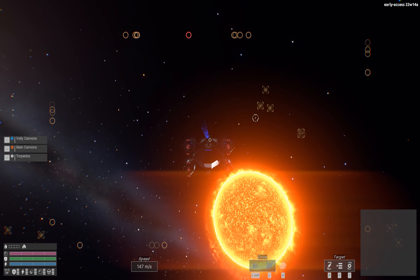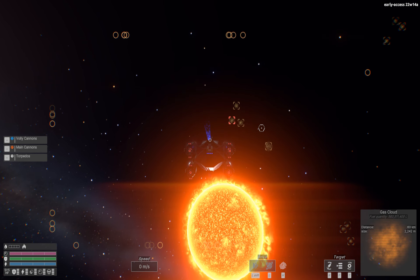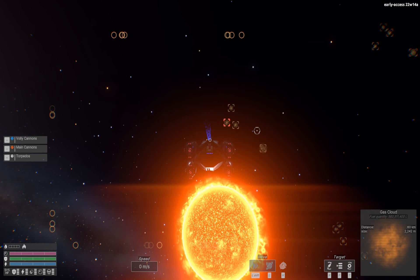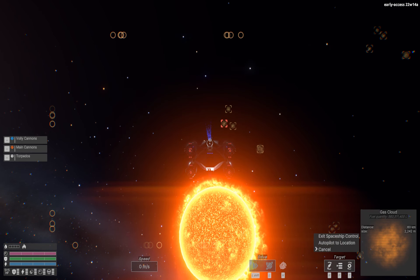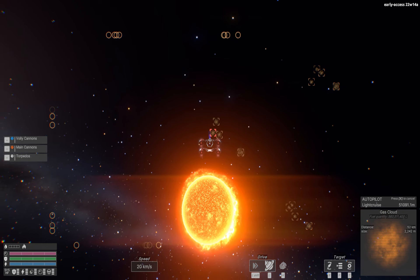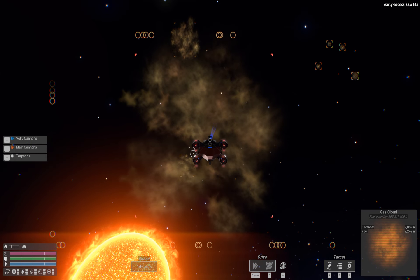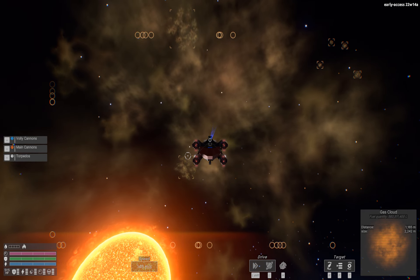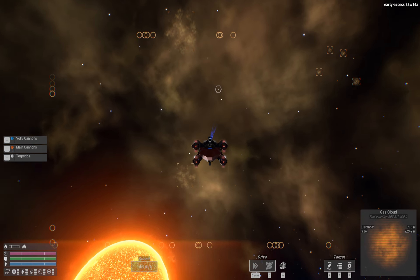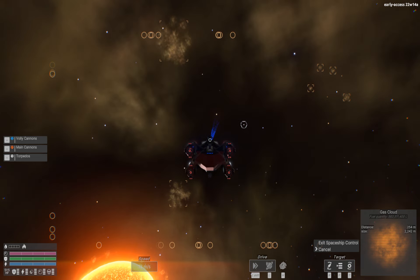Found them! Here we are — you've got to go quite a ways out to find these things. You basically just click on one and fly into the center of it, and it should start refueling your ship when you activate the fuel scoop. That's pretty much all you do — you just fly into it like so.